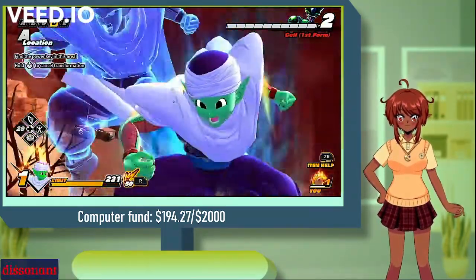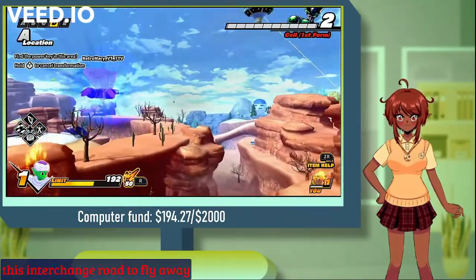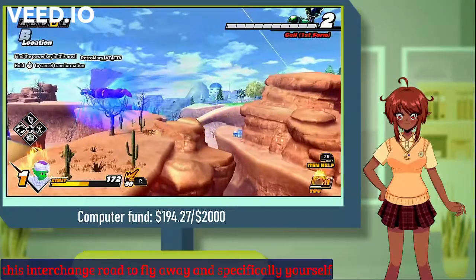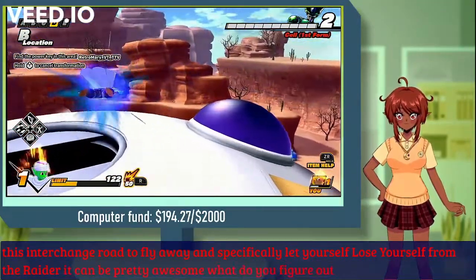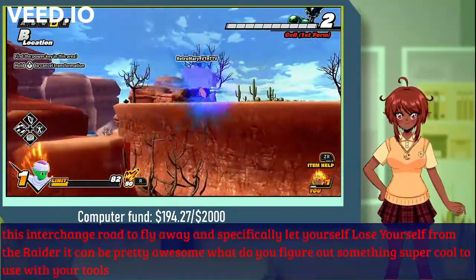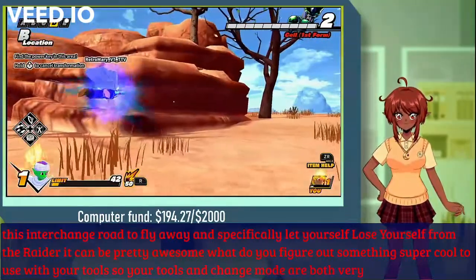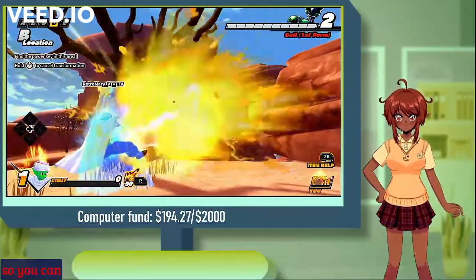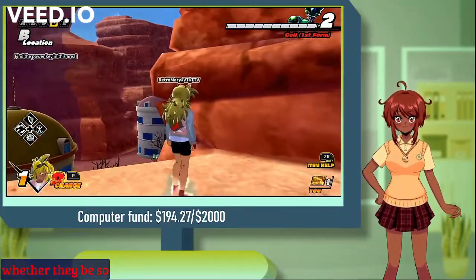Using change mode to fly away and make yourself disappear from the raider can be pretty awesome when you figure out something super cool to use with your tools. So your tools and change mode are both very practical options so that you can actually get away from the raider, whether they be Cell or Frieza.